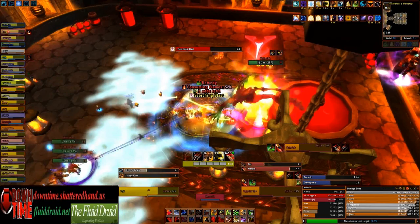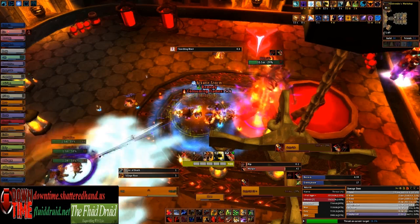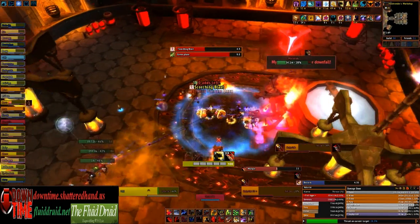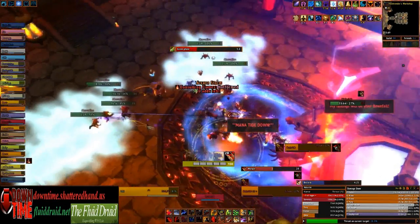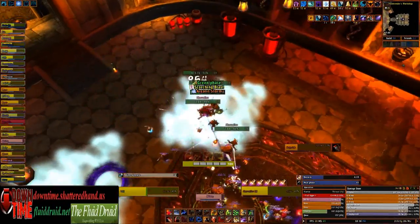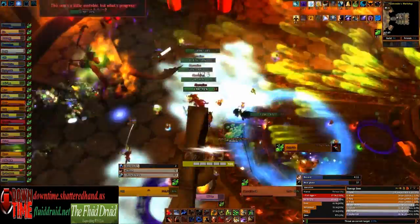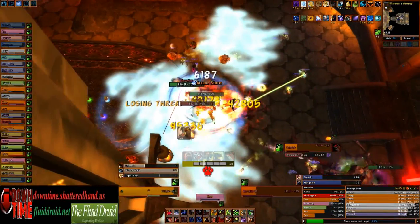As the fight starts to wind down to the final phase, you'll notice the ranged DPS switching to the adds early while melee just has to sit and take it. At 25%, Maloriac is going to push into phase three, so you really need to make sure all the adds spawned by that point are dead. The only way to ensure that is to kill all the adds as soon as he hits his final green phase, then push the boss into the final phase for the kill.